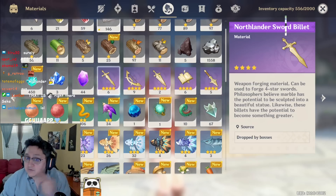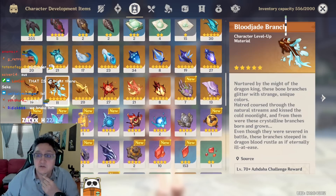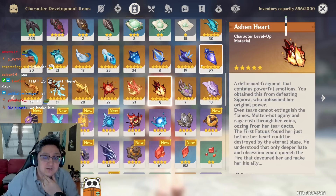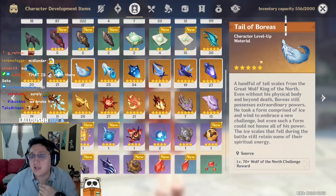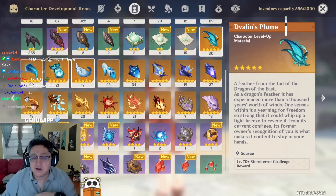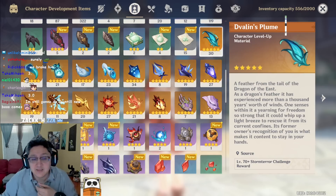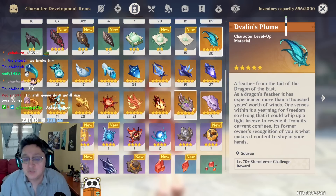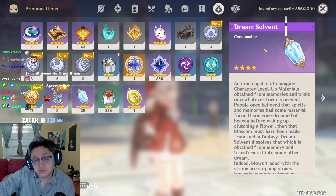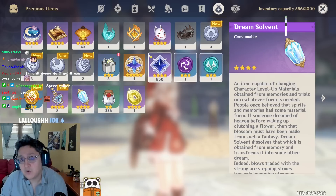Weekly boss materials are going to be used by some Sumeru characters — materials from Azhdaha, Raiden Shogun, or even the Crimson Witch boss. It's probably safe to say the Tartaglia weekly boss, the Dvalin weekly boss, and the Wolf boss are not going to be used by characters anytime soon, so you can probably stop farming those three. Keep farming the other three until the new Sumeru weekly boss arrives. This also helps you get Dream Solvents for talent materials for upcoming characters or potential talent/weapon material transfers.